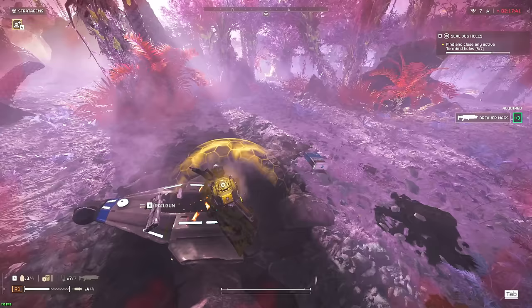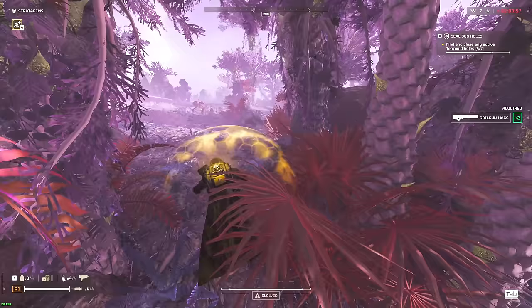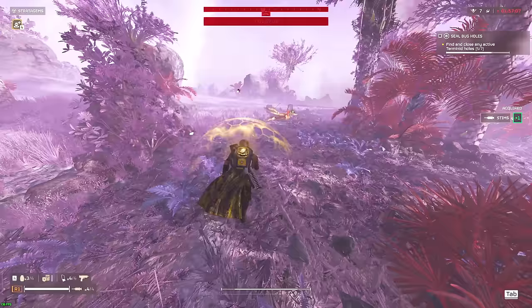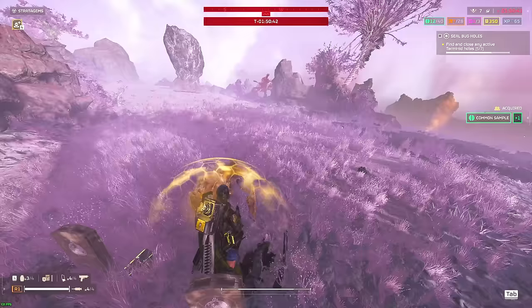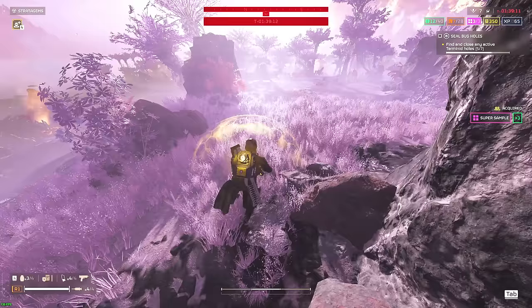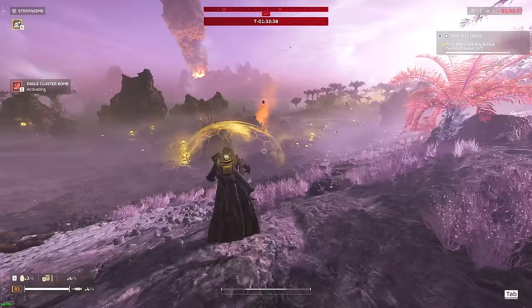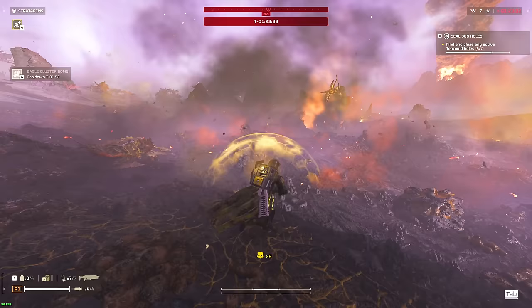Two points of interest here close together — I'd imagine one of them is going to be carrying the Super Uranium, which is the best sample. This one is a tiny point of interest with just a common sample. The other point of interest — this little rock right here — is going to have the super samples in it, called Super Uranium. The rock will always look like that, no matter the map, whether you're playing Automaton worlds or Terminid worlds. Just keep an eye out for those.